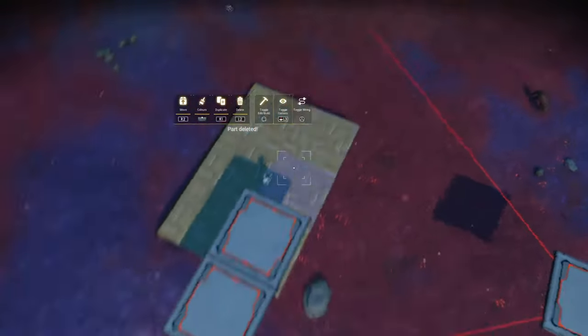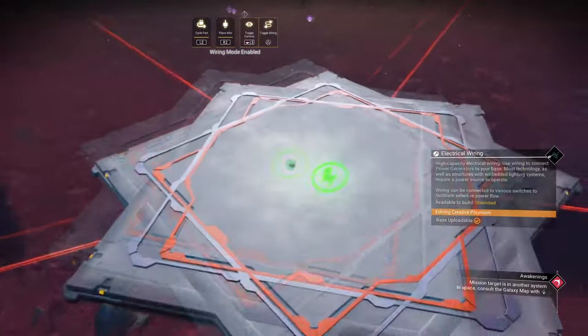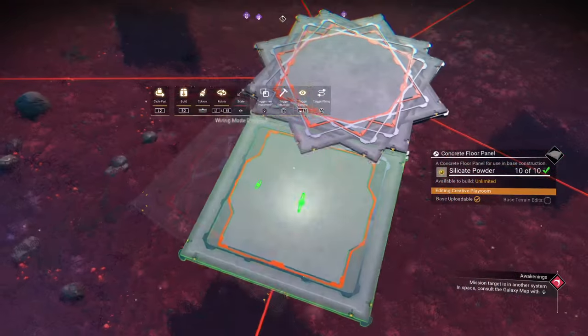Delete the floor panel scaffolding. We're going to banjo wire glitch to the last two sides. I'll also link a video to a tutorial with a controller cam.